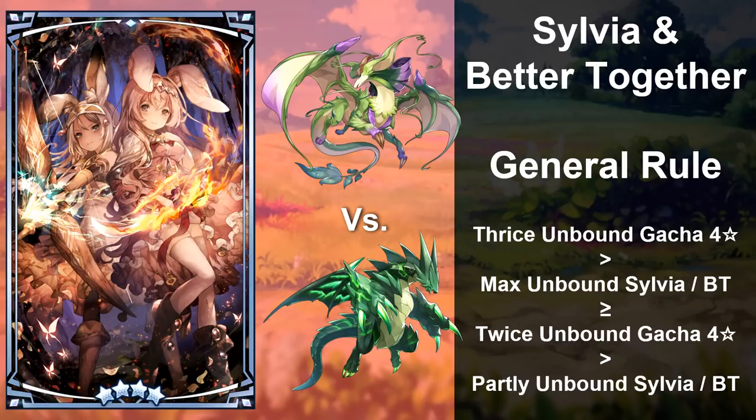I would say Better Together's HP Threshold ability is good, but the percentage is fairly low, so an aggressive, twice unbound, gacha 4-star wyrmprint is probably on par. Now with that out of the way, let's talk about Melsa.